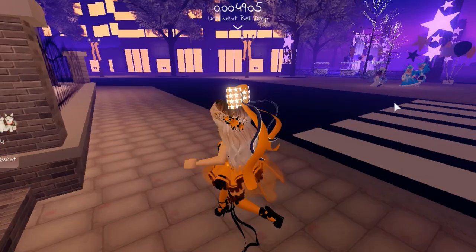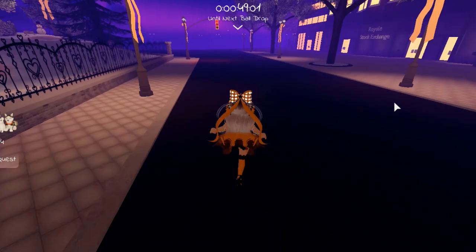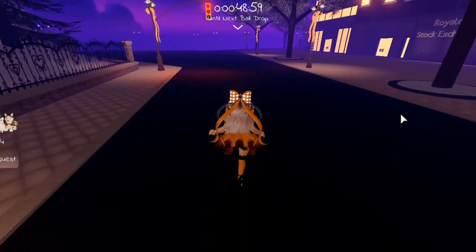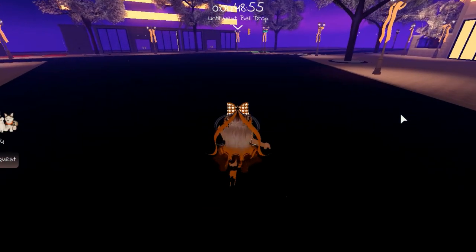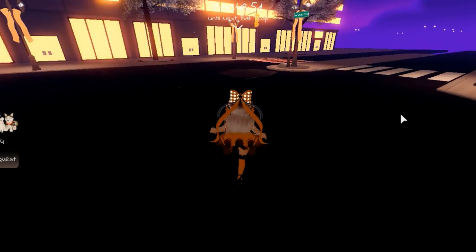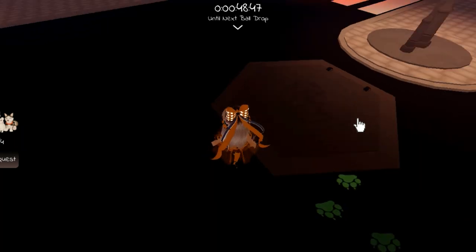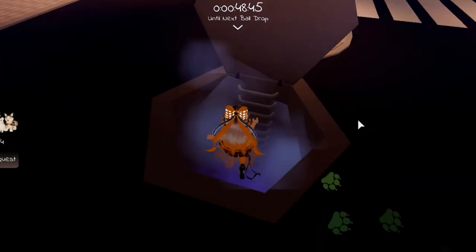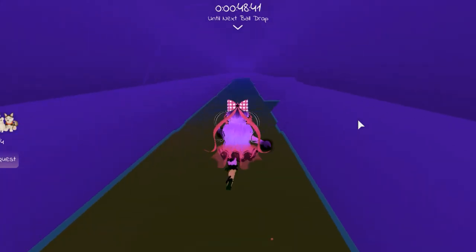So when you're at the spawn, you have to go to the left and turn left and keep going straight. And when you're over here in this town kind of area, there is this sewer. You have to open up the sewer and go down, then go straight and left and straight.